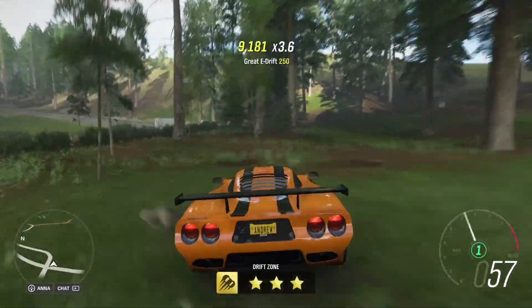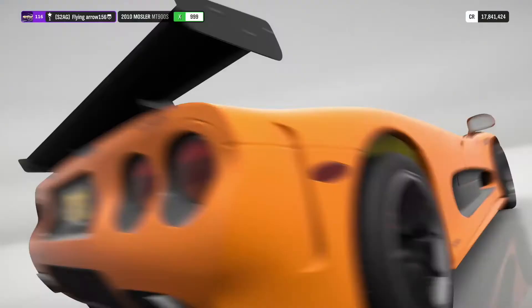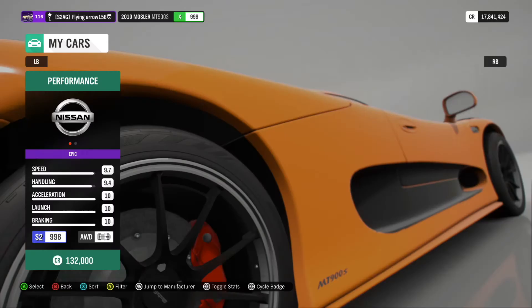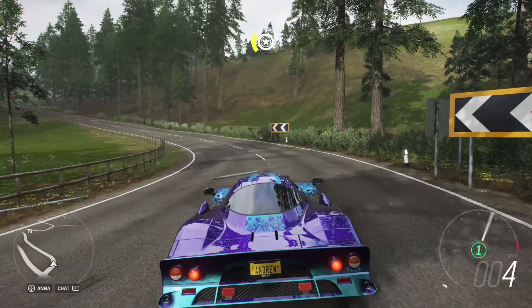First of all, you will need to go into your Change Cars and pick a car which is really light and long. I'm going to take the Nissan R390. I made everything to make it as light as possible so it's going to fly pretty far.